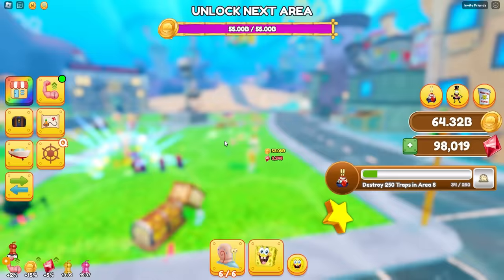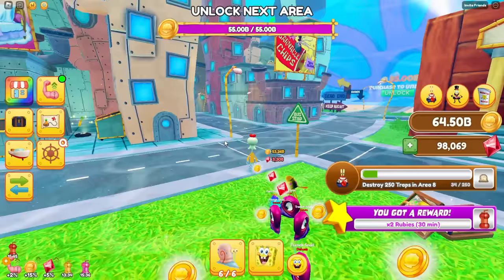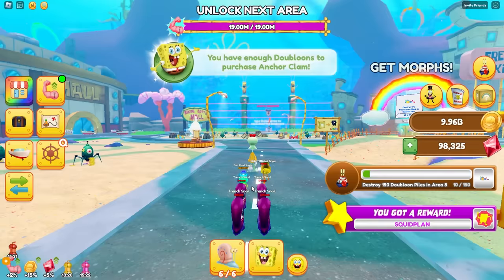I want Stardust! I'm getting so many Sea Urchin Deluxes. I have $55 billion for the next area — let's go! Oh wait, I think I'm catching up to you, Mia. I've been stuck on world 19 forever! Where's world 19? It's pretty far down there.